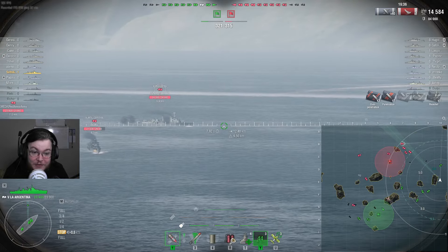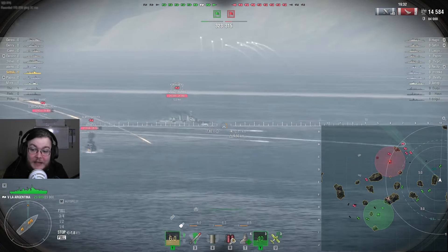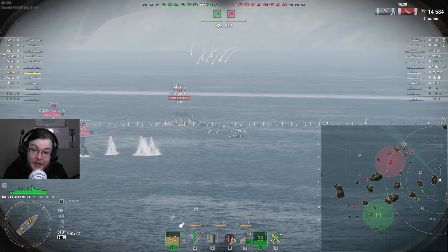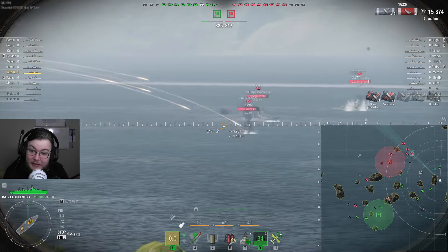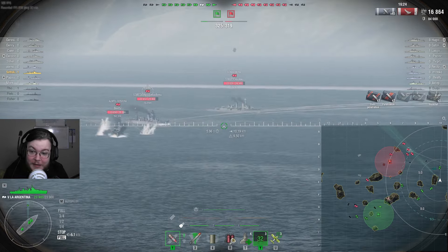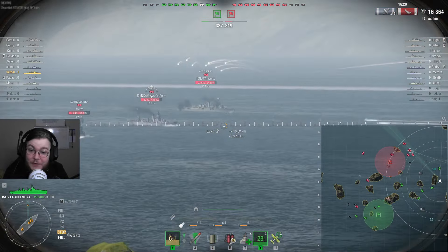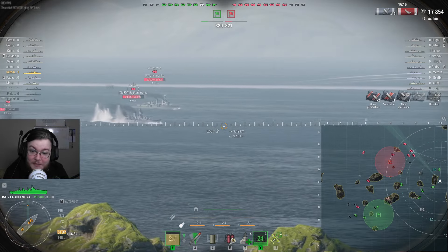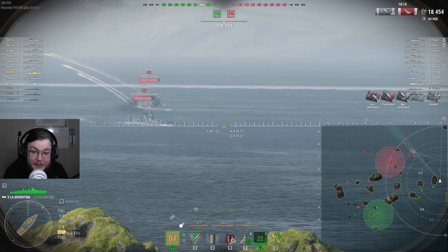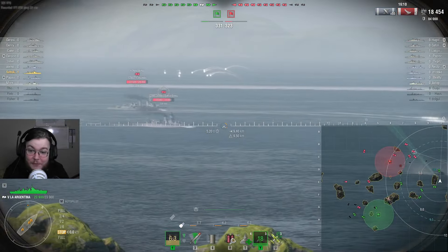I'm basically just trying for soft angled broadsides. Because if I get lucky enough, I can start scoring some citadels and thus start killing these guys just that little bit faster. I know Agano has a pretty weak set of armor, so I swapped to it. I don't really get rewarded at all, but it's still kind of angled. This AP should have improved pen angles.